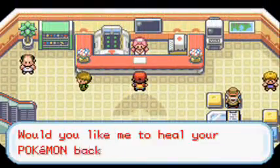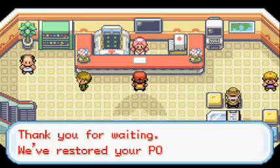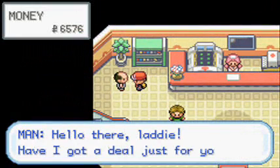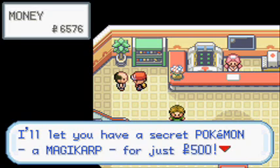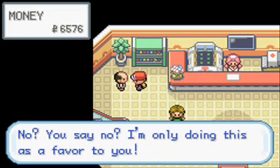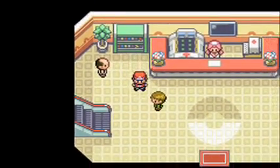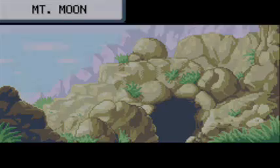Go in and heal! Nidoran Male is the more offensive one, and Nidoran Female is the more defensive one. A shady NPC approaches: 'Have I got a deal for you! I'll let you have a secret Pokemon - a Magikarp - for just 500 Poké Dollars!' Nope, no! He just wants to sell me a Magikarp which is useless, but when it evolves into Gyarados it becomes really powerful!